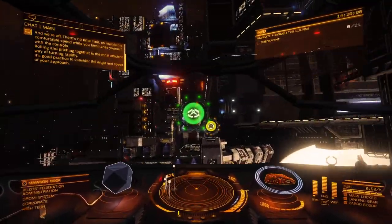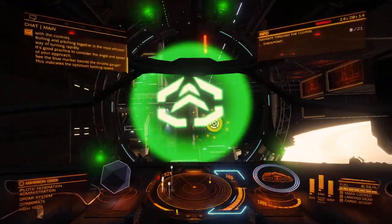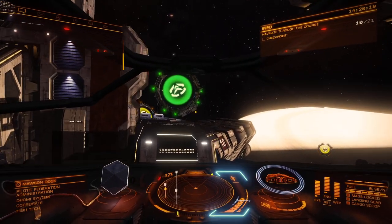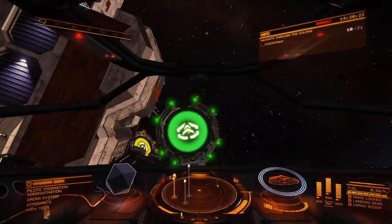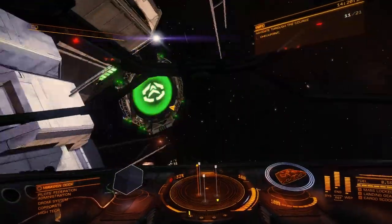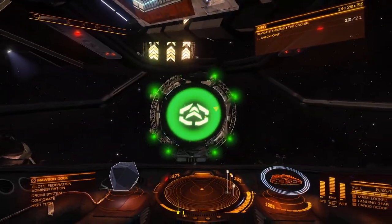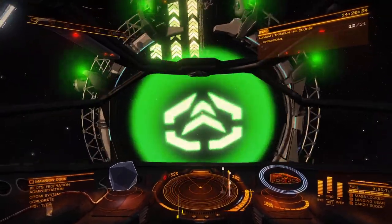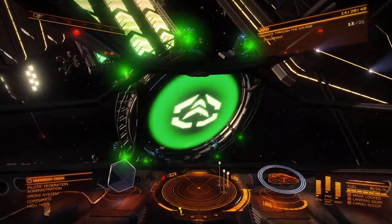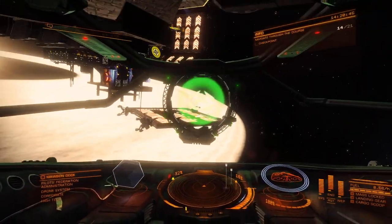It's good practice to consider the angle and speed of your approach. See the blue marker beside the throttle gauge — this indicates the optimum turning speed. Oh, down there — I see it. So this is right in the center, your optimal turning. You can turn better versus it being too slow or too fast. They show you roughly the icons aligned to what it should look like when you're coming into it. Gives you an idea of how you should approach.